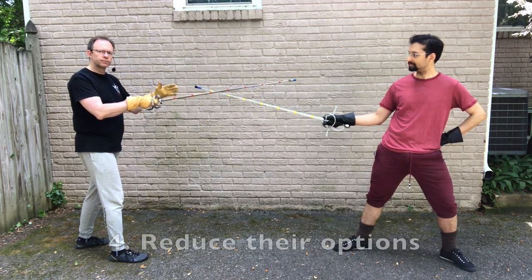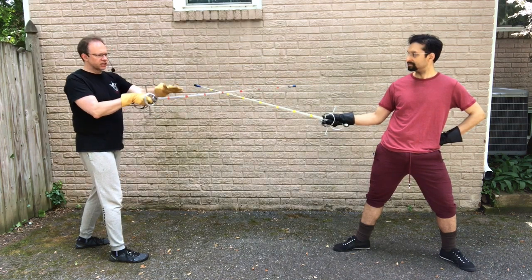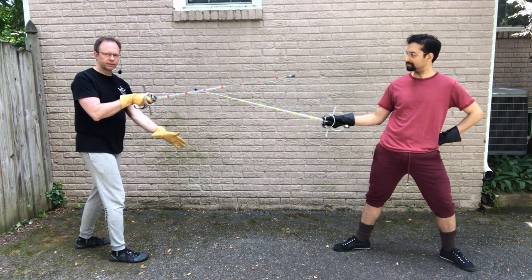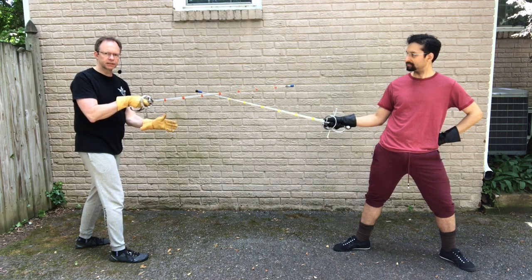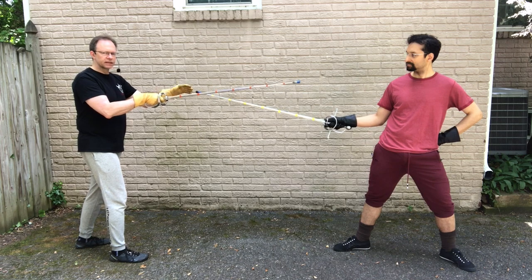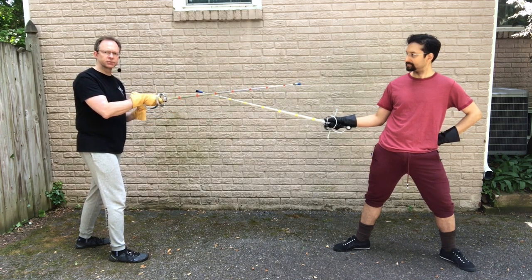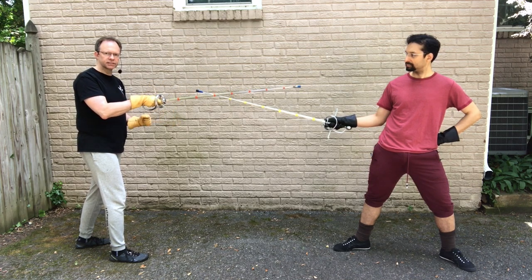I've also reduced their options by at least one. By sticking my sword out there, I've broken up their targeting into basically four options: over, under, left, and right of my blade. By then gaining their blade, I've taken away the option they were originally trying to hit me with. So I'm controlling their actions and taking an option away all at the same time.